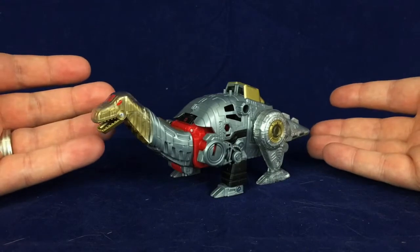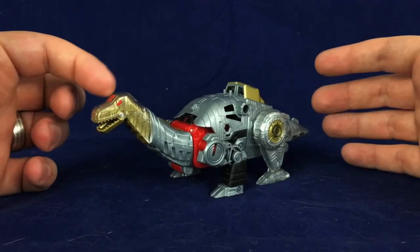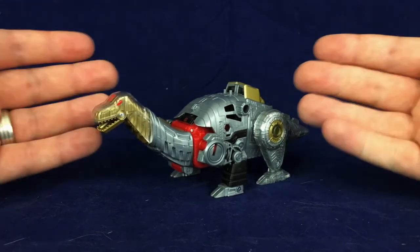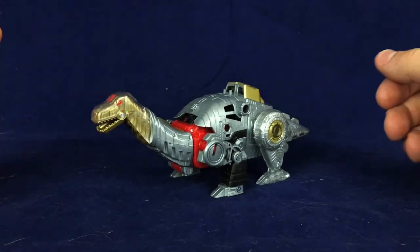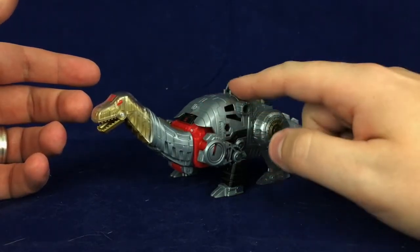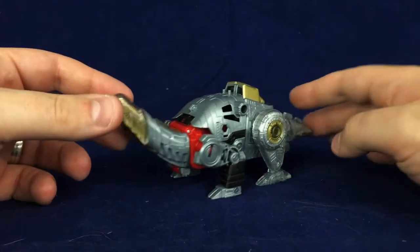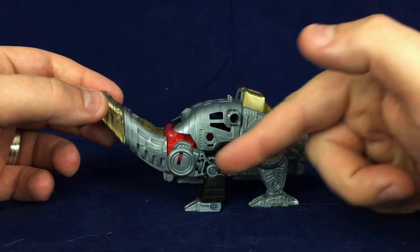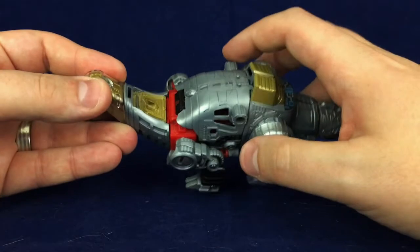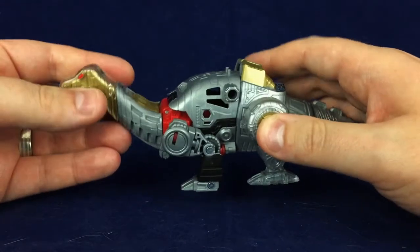I think he was supposed to be a Brontosaurus back when Brontosaurus was a thing people thought existed, but is now an Apatosaurus. He's obviously not a Brachiosaurus because he doesn't have the giant head hump, and he's obviously not a Diplodocus because he doesn't have the extremely long tail — he's a generic long-necked dinosaur. And he looks pretty good, though there's kind of a big blank non-painted spot right on his back where you've got painted details all along elsewhere, so it makes this seem a little more sparse than it probably needs to be.